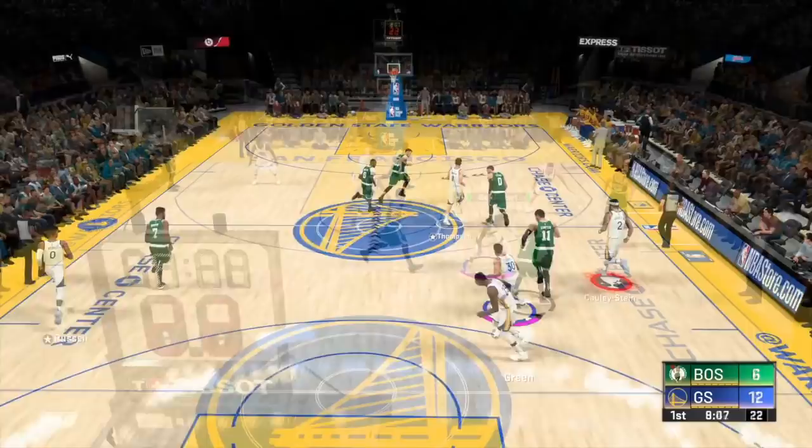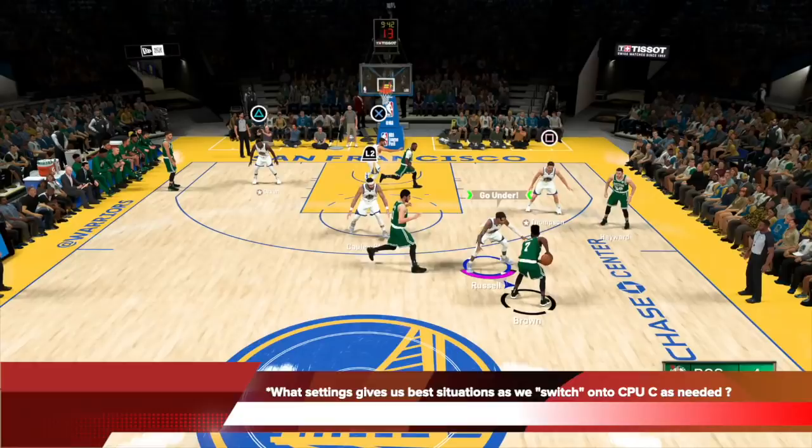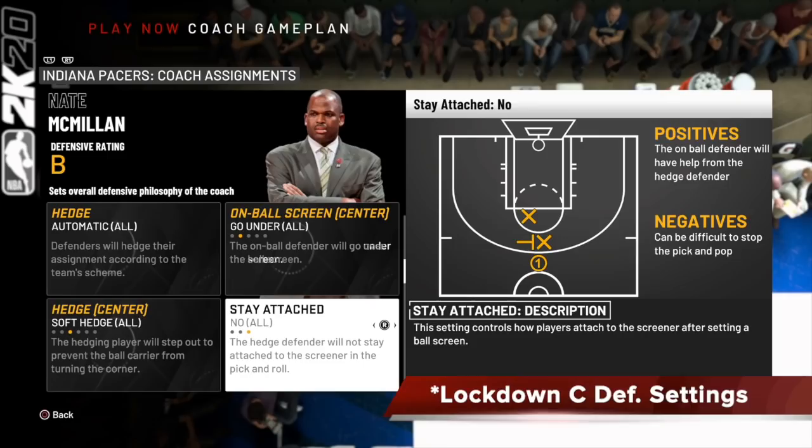Manually controlling the center on the hedge is the move. But the next question is: what are the best settings? Just because you're manually controlling 90% of the time, you still need the correct settings so the AI puts you at a good spot as you switch to the center to defend the hedge. Because if you're put behind, even if you switch to it yourself, you can't recover. So these are lockdown center defensive settings. Stay attached is set to no for everyone else, but for your center you're going to change it.